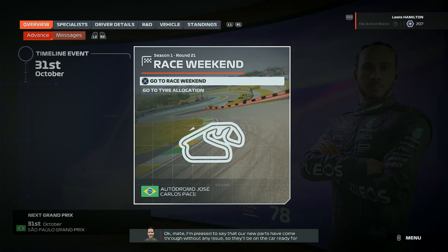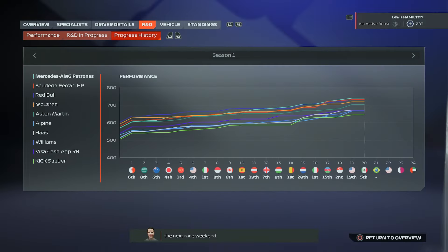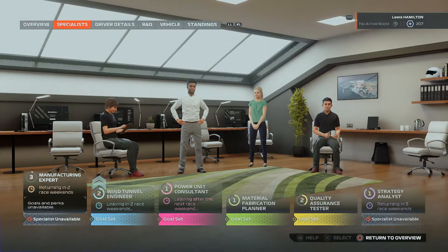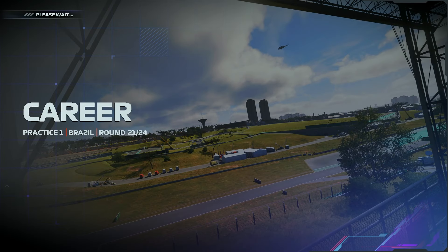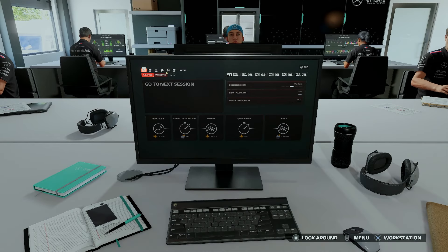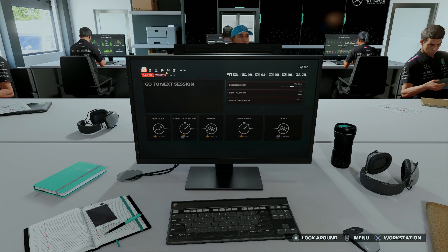I'm pleased to say that our new parts have come through without any issue, so they'll be on the car ready for the next race weekend. Here we go, into Brazil for round 21 of 24 — we are getting towards the end of season one. Looking forward to joining Ferrari next season as well. It's going to be rainy for sprint qualifying, dry for the sprint race, dry for qualifying, but then wet for the feature race.